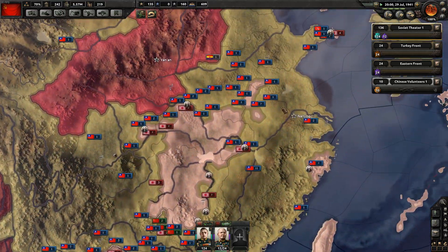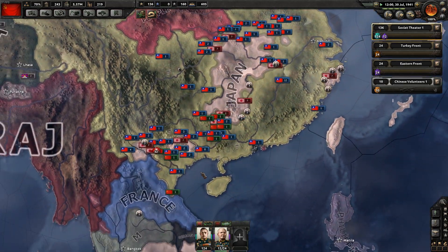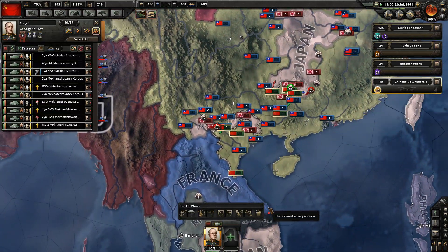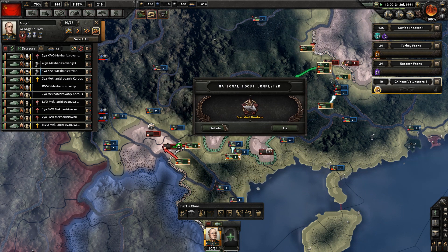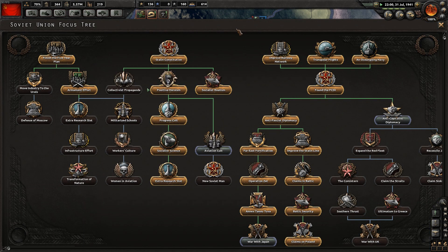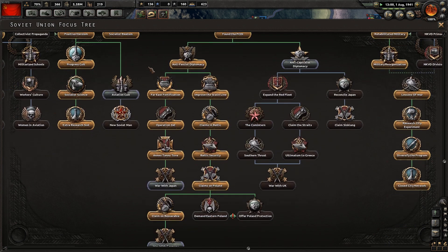We have created the God Pocket! The pocket to end all pockets. One pocket to rule them all. Socialism Realism is done. I guess we can go for Aviation Court - not something we'll actually do though.